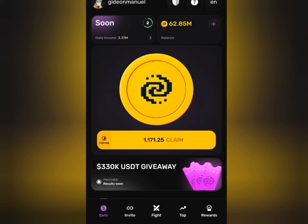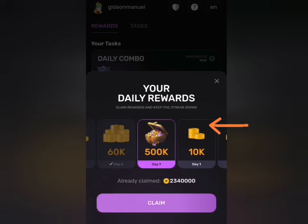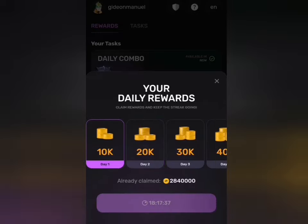Welcome to today's Pixel Tab daily combo. The first thing you want to do is claim your end coin, the one that is earned by the bots. Then head to the rewards tab and claim your daily rewards. Today's daily reward is 500,000 coins.